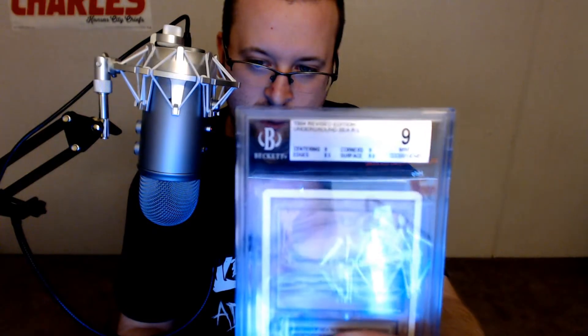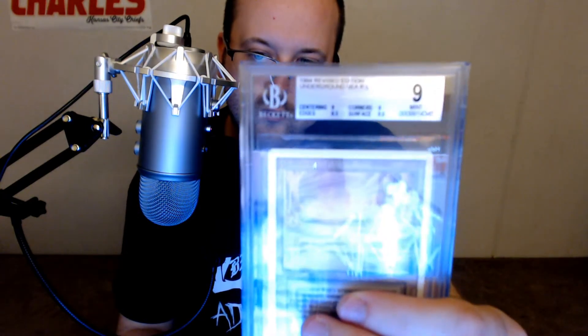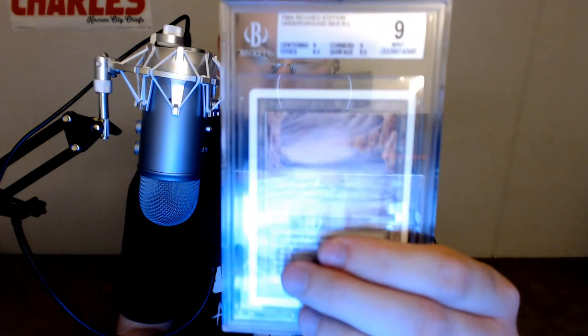Another Mint 9 Underground Sea Revised. This one has 9 centering, 9 corners, 8.5 edges, and 9.5 surface.